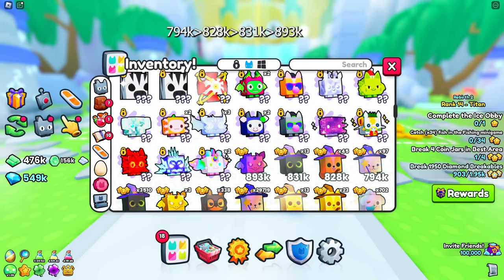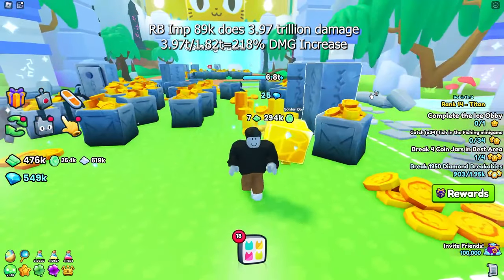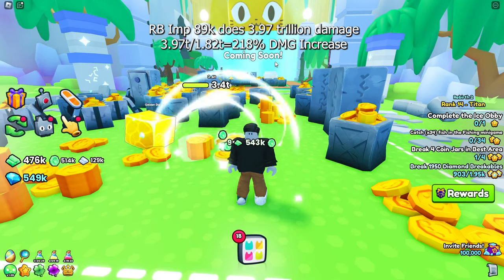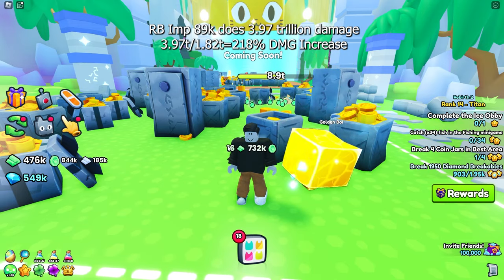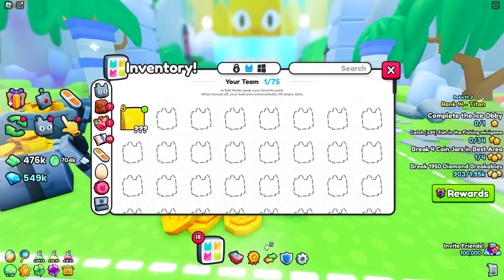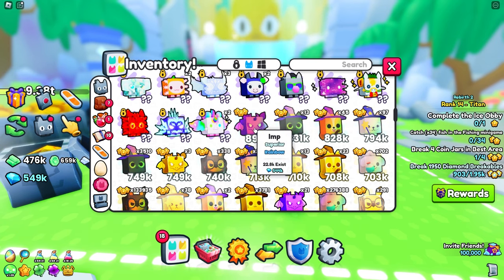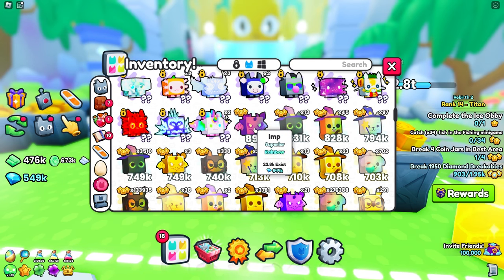Next we move on to the Rainbow Imp, which has a power of 893,000. We're going to see how much damage this does to the boxes with Golden Boy. Golden Boy is doing 3.97 trillion damage to these boxes — about 1.3 trillion more than the previous pet. Percentage-wise, 3.97 trillion is 218% more damage than the Rainbow Shiny Wizard Westy. These Rainbow Imps are currently selling for around 550,000 to 560,000 gems. That is not a bad price to increase your overall damage to breakables for your whole team by 218%.